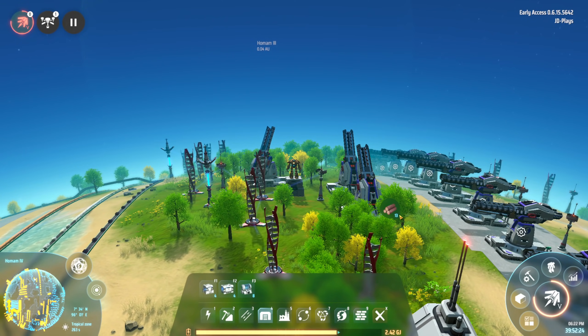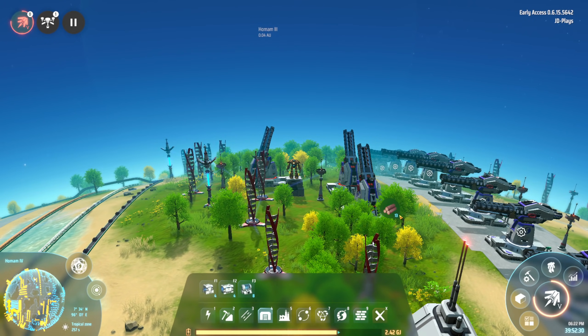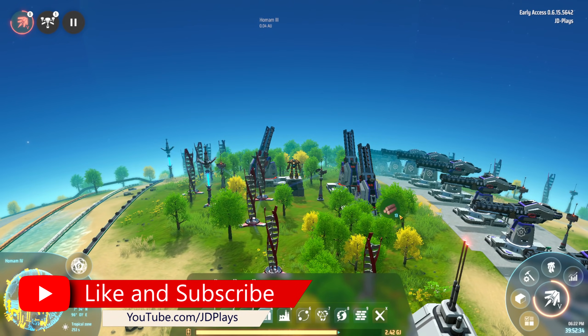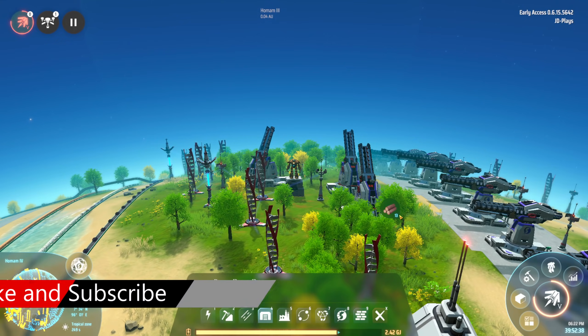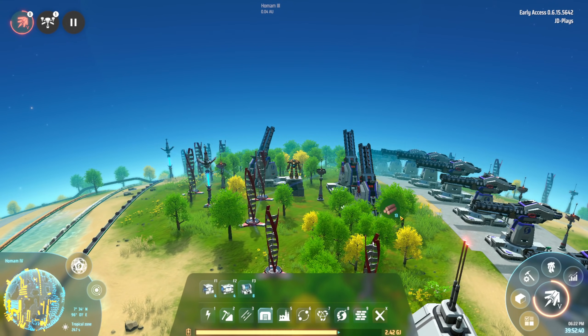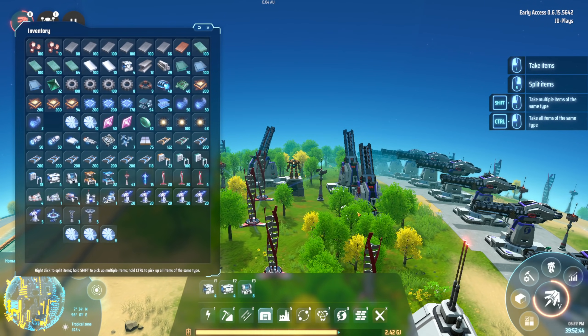I've been streaming Dyson Sphere over on Twitch and many have swung by and asked me how the Dyson Swarms and the Ray Receivers work. So today, myself and Icarus, we're both going to go through these. The Dyson Swarm is the precursor to the Dyson Sphere. It is a temporary structure — you need to keep that in mind — and it will expire over 1800 seconds.